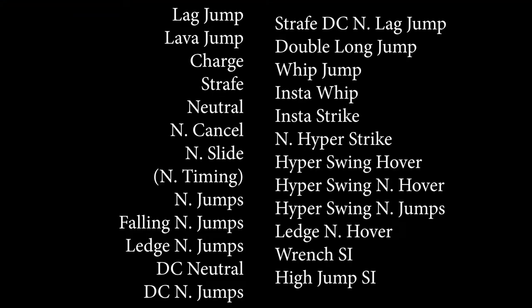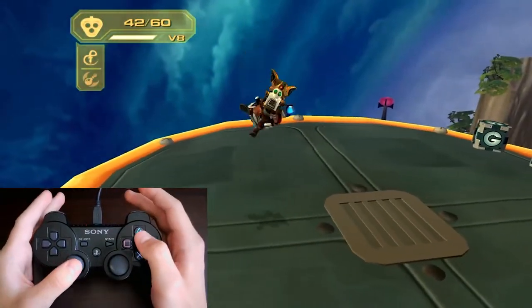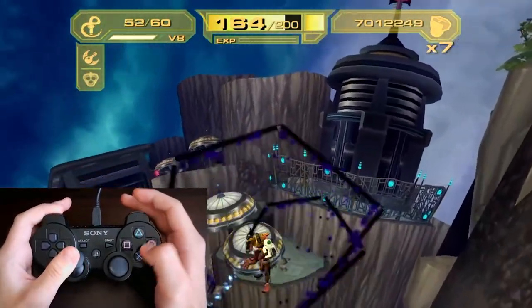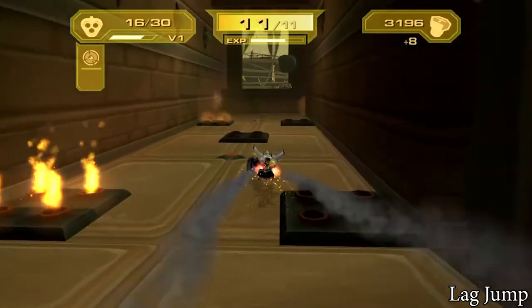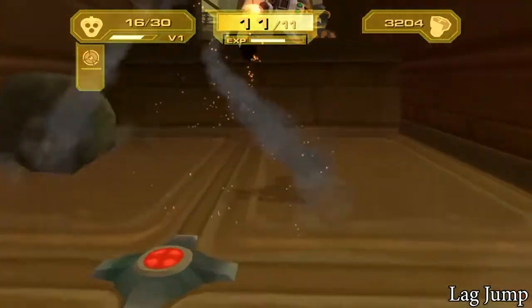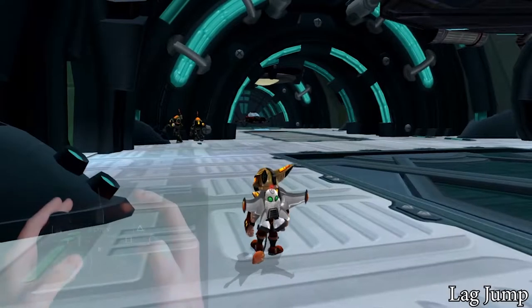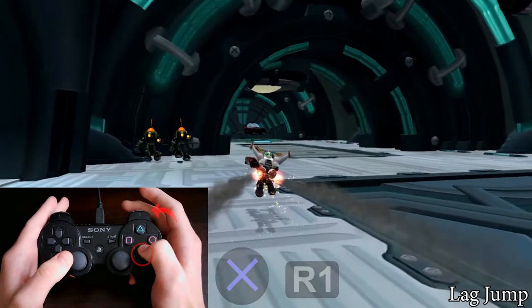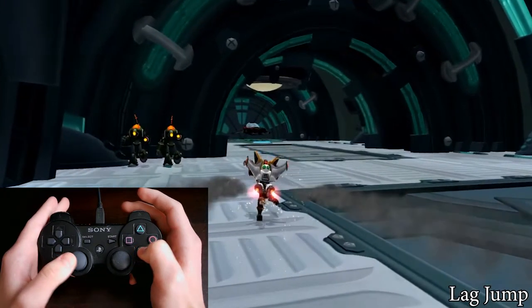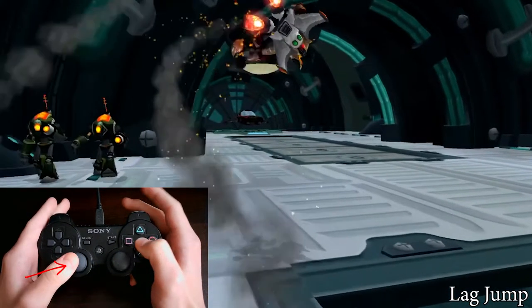We begin with many jumps and some basic tricks. Most of them don't work on Obani Gemini for some gravity reasons, but there are still some. The lag jump — this one is powerful in any percent. It allows you to avoid many obstacles with the side flips. Start with a long jump with XR1. Make sure that you press X earlier than R1. Just before Ratchet touches the ground, do the side flip with XR1 and move the stick to the side at the same time.